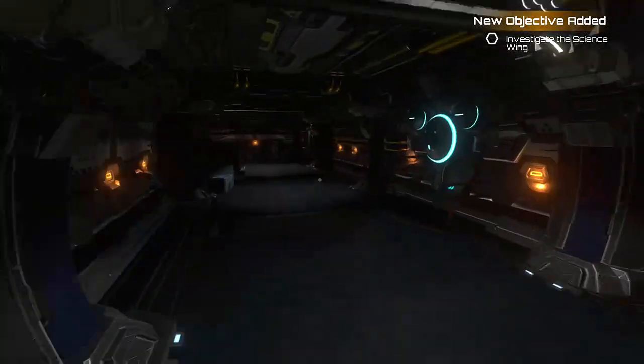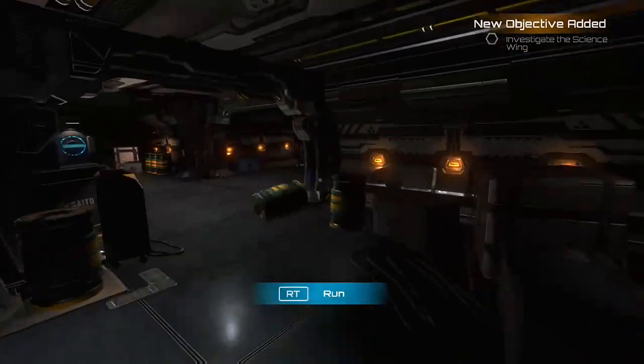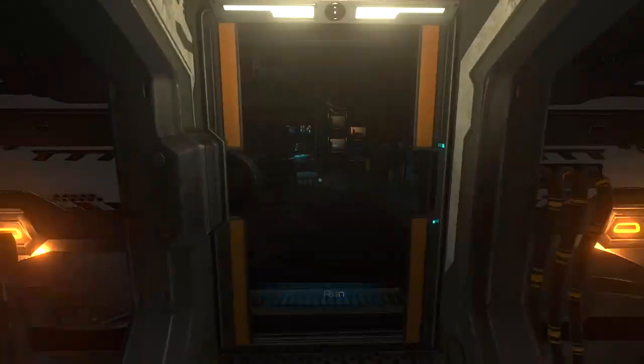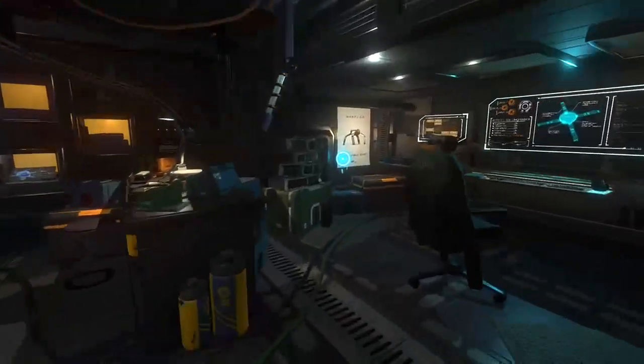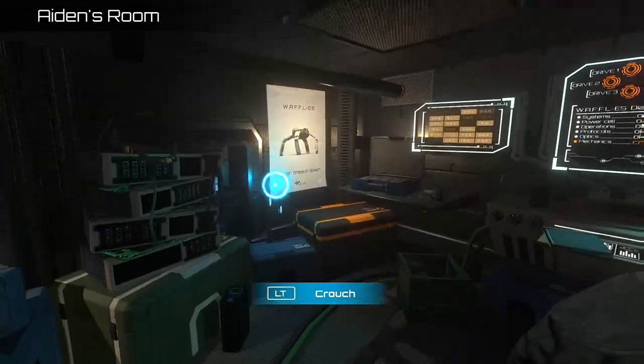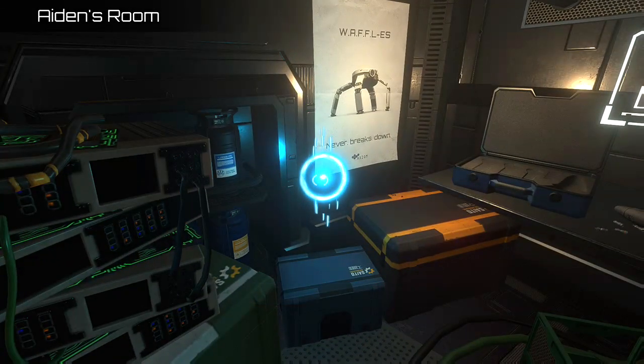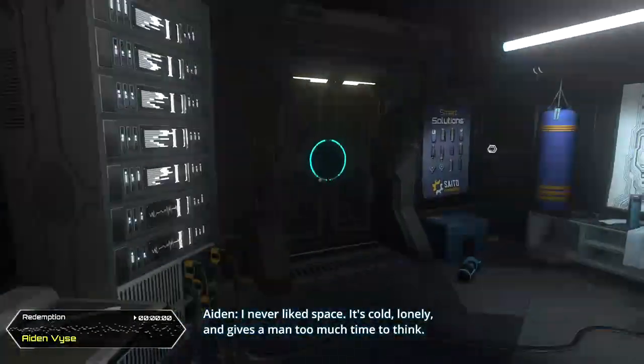Once you have that, head down this hallway — there'll be a little shaky cinematic. As you curve around the corner, go through the door to Aiden's room. You'll be told you can press LT to crouch, which isn't really necessary. In the back of this room you'll see audio log number four. Interact with that and head out.